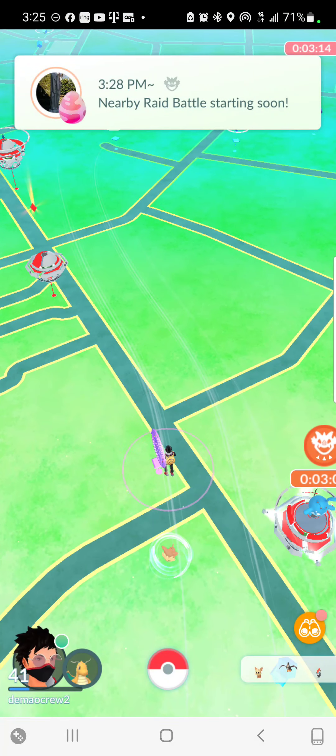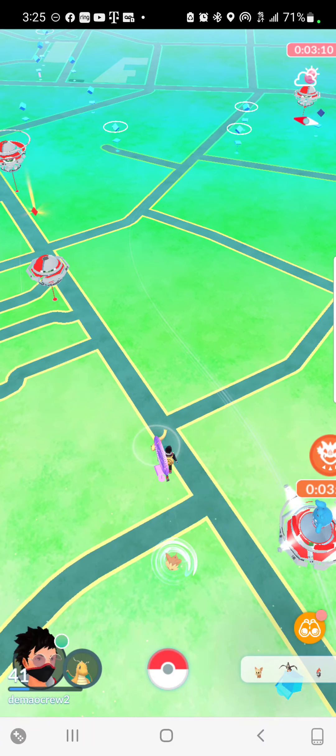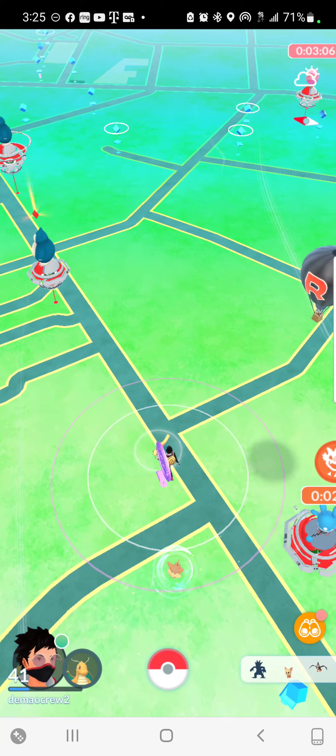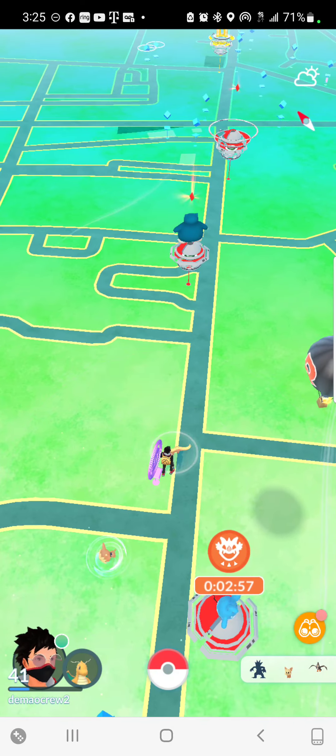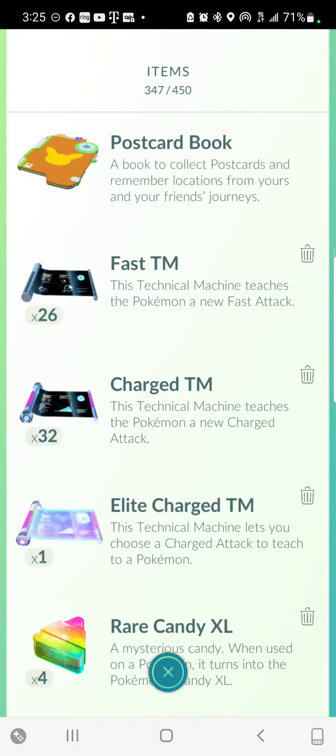Alright guys, the grind starts today — we're gonna try to get a shiny shadow Cubone from Cliff. The only way you can get a Cubone is from him, remember that. You have to defeat six runs.